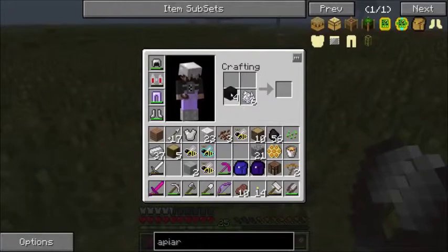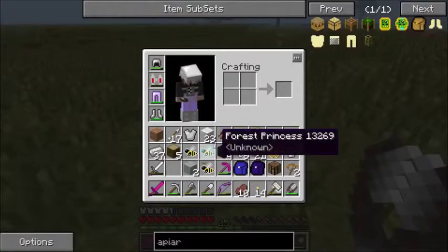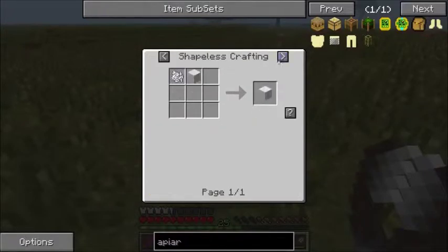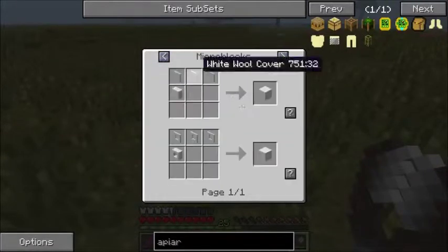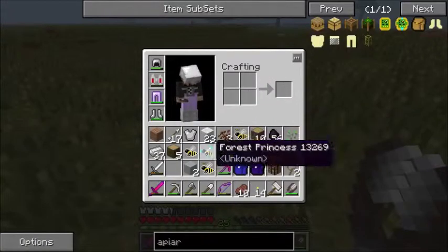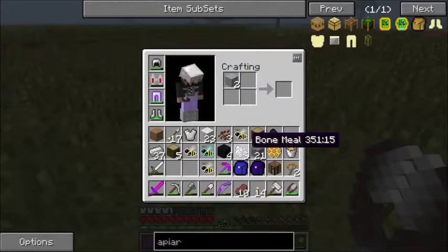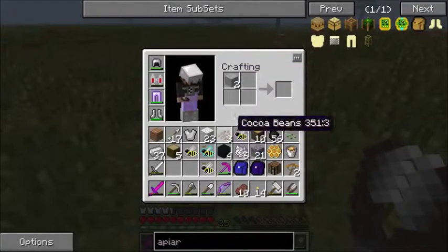Can't dye wool any more? What's going on? Hmm. Shouldn't you be able to dye other colors from wool? I guess not. I guess once it's another color, it's another color. That's interesting.